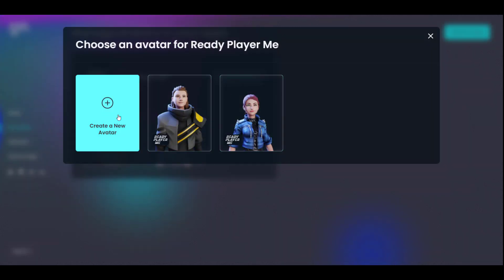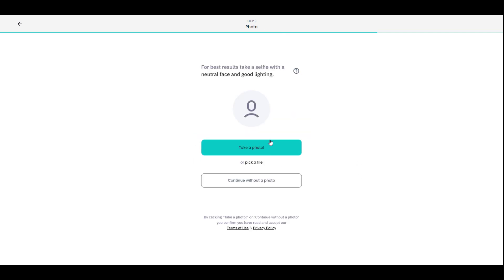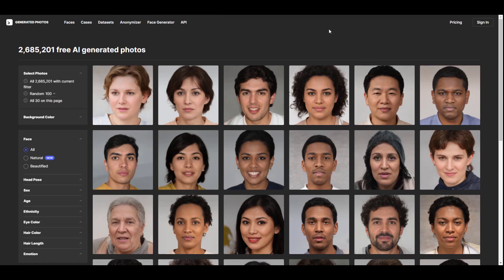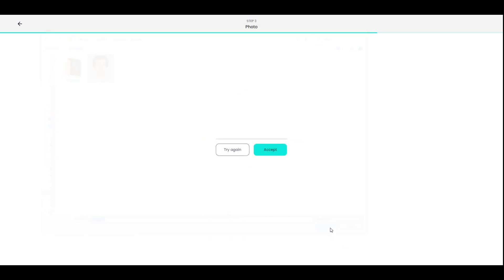Click on Create a New Avatar to get started. You can choose the avatar type — full body or half body. Half bodies are best for VR, but here we're going for full body. Select the masculine model, then select an image. If you're not comfortable uploading your own image, you can go to Generated Photos to find a ton of AI-generated photos. Pick from the list and use it with Ready Player Me — we've downloaded one and will assign it.